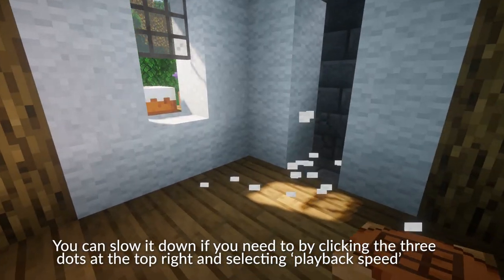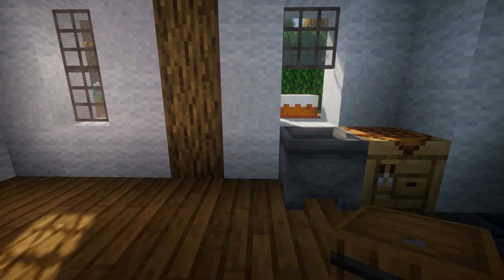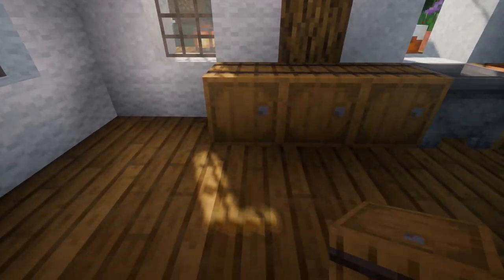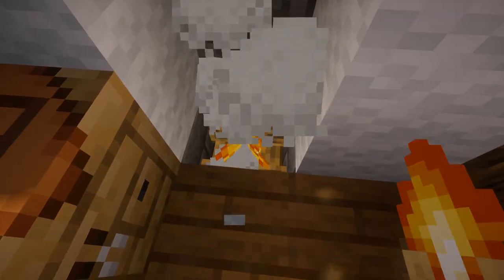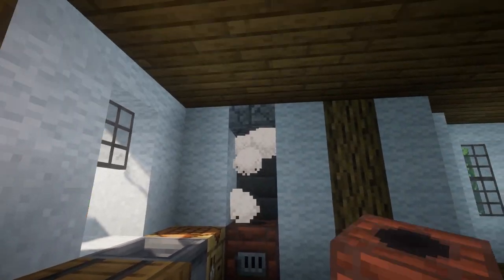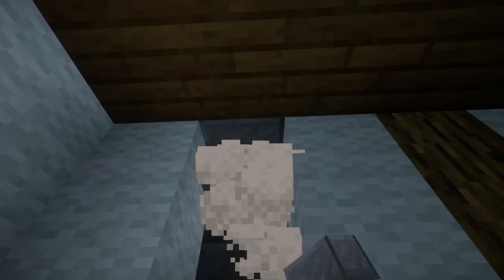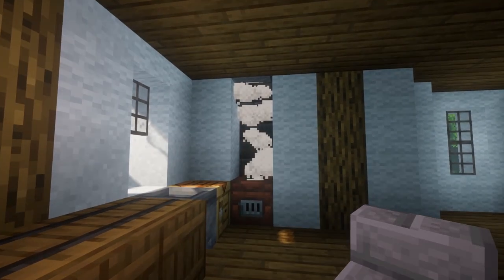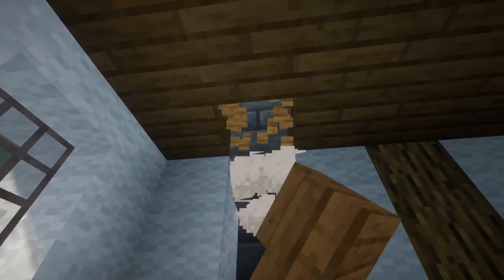Now we can start with our decorating. First of all I'm going to break these three wool blocks where the chimney is and place a crafting table and a cauldron for a sink. Then we're going to put three sideways barrels like this with three spruce trap doors. Here I'm going to break out the stone brick block and place a campfire and a smoker on top of it — this will allow some smoke to go through the smoker. Use a stone brick stair there and then replace this slab on the roof with a spruce stair.